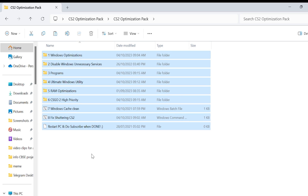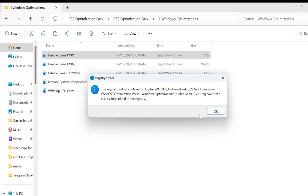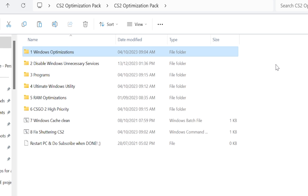You can see many folders and files. First, go to the Windows Optimizations folder and make sure you enable all of these. Click on the first one, click Yes, click OK. Do the same for the second and third ones. Once you're done, go back.